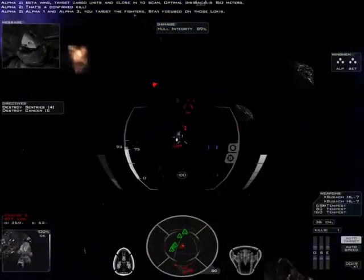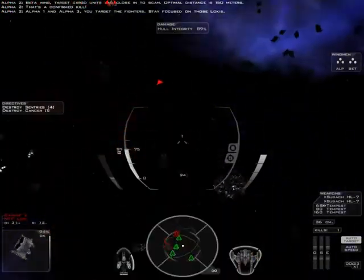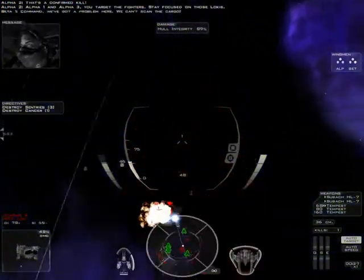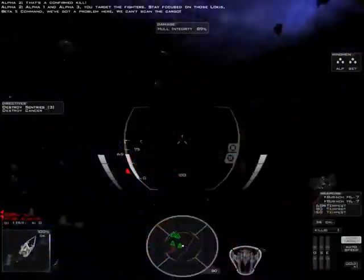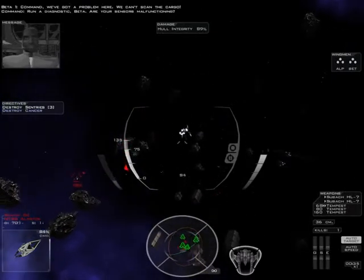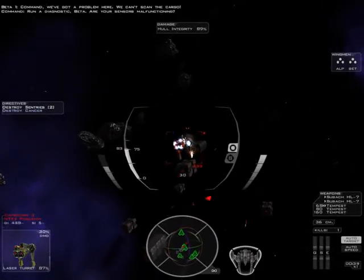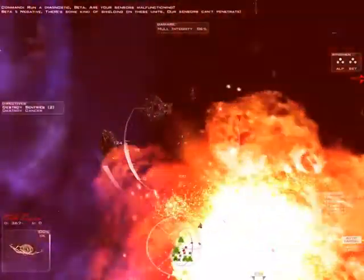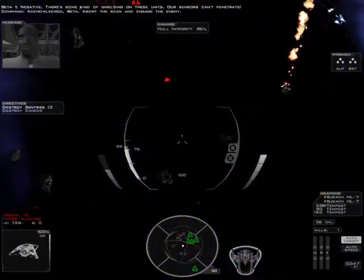That's a confirmed. Alpha 1 and Alpha 3, you target the fighters. Stay focused on those Lokis. Command, we've got a problem here. We can't scan the cargo! Run a diagnostic, Beta. Are your sensors malfunctioning? Negative! There's some kind of shield against these units! My sensors can't penetrate! Acknowledge, Beta.